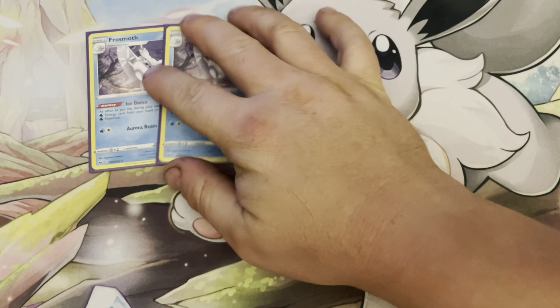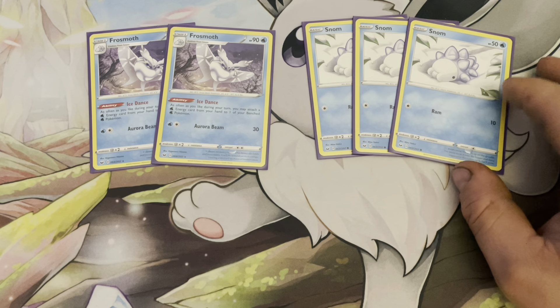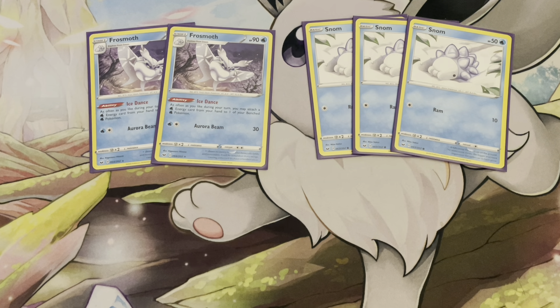For support Pokémon, we have two Frosmoth and three Snom. Three Snom is important so we don't prize or lose access to them — we need at least one Snom in play, preferably two, so we can get both into Frosmoth. Snom is pretty average — 50 HP, one retreat, no resistance, weakness to Metal, and Ram for 10 for Colorless.